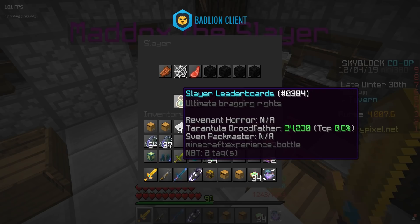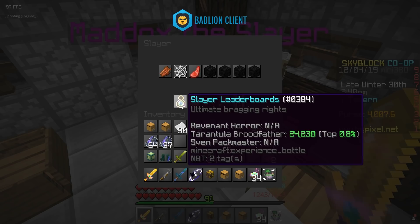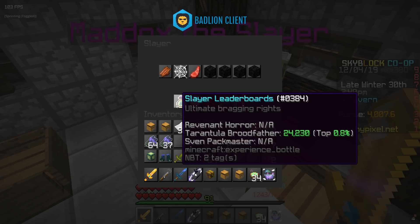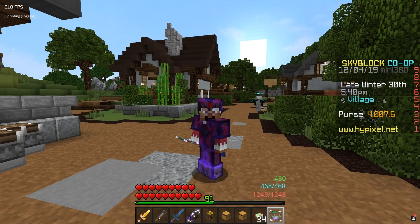Lastly in slayer changes, there are now slayer leaderboards, which you can only check if you are a veteran slayer player — meaning you have to be tier 6 in a certain skill. For example, I can't check my revenant or sven packmaster level because I'm not tier 6 in either of those, but I am tier 6 in tarantula.